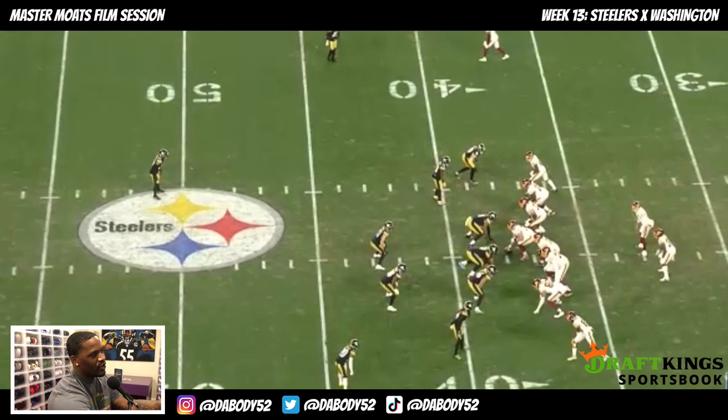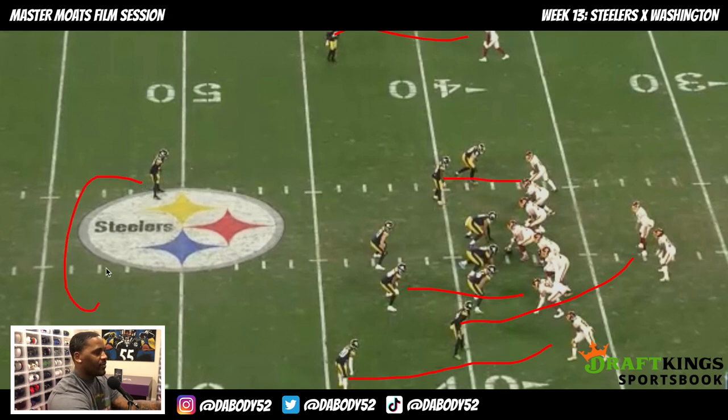Big time play by Spillane. On offense they're in a two-by-two set — one receiver, two receivers, one receiver, two receivers — with the back offset. On defense the Steelers are running a Cover One safety blitz. Edmonds is blitzing off the edge. Vince has his man, Sutton has his man, looks like Joe right there, and you have Hilton as your middle field defender. Spillane is guarding the back.